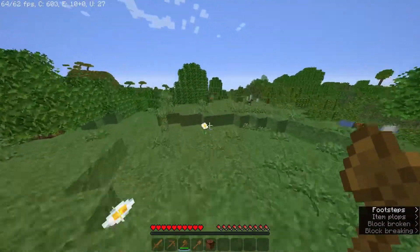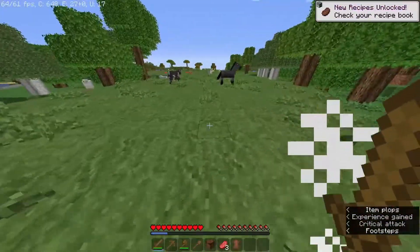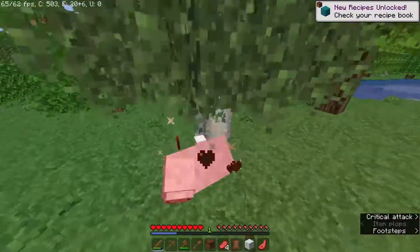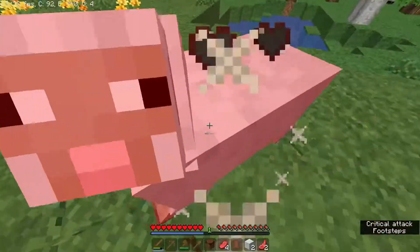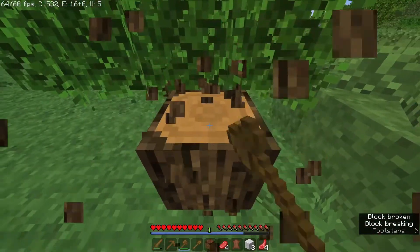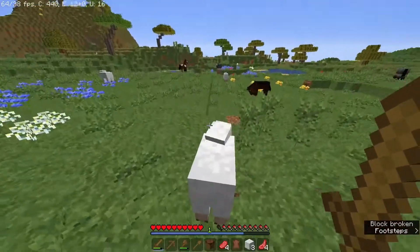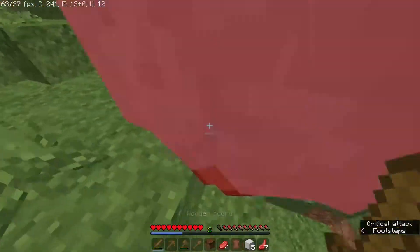Got some flowers. I'm going to get some beef from the cows and try to get some wool from the sheep so I can get a bed. Don't run away from me! There we go, just need one more bit of wool. We've got some more sheep — quite a lot of animals here — good to get quite a lot of steak, mutton, and lamb chops.